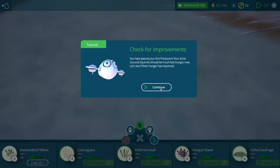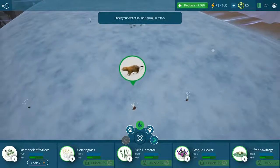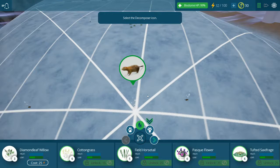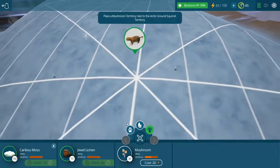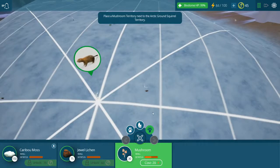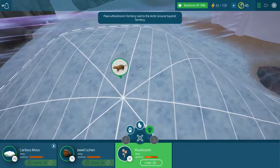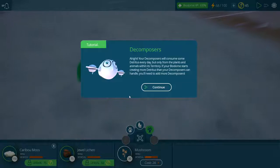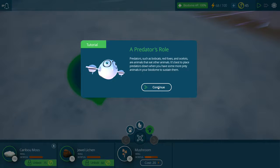The arctic ground squirrels should be much less hungry now. Now we've got to clean up the poop, and to clean up the poop we need a decomposer. Let's get some fungi - place some mushroom territory next to the arctic ground squirrel territory. I usually place it on top so that it covers the arctic ground squirrel area. Decomposers consume detritus every day but only from the plants and animals within their territory. If your biome starts creating more detritus than your decomposers can handle, you'll obviously need to add more of them. Predators such as bobcats, red foxes, and ocelots are animals that eat other animals - it's best to place predators down when you have more prey animals in your biodome to sustain them.